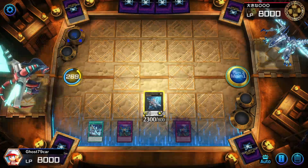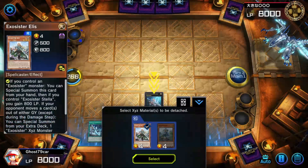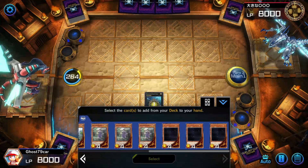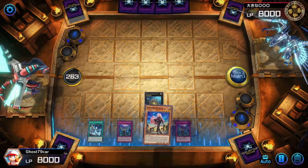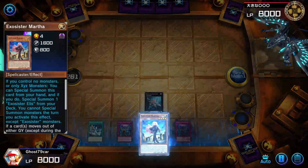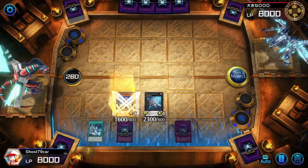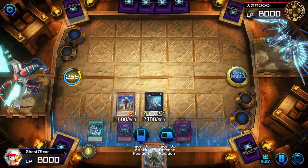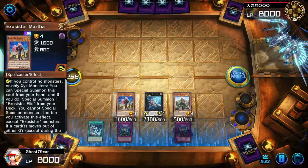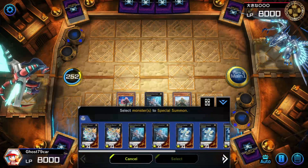Son of a bitch, I messed that up. Activating it anyway. Grab Martha. With Martha, as long as she's a Xyz Exosister, I can use her effect.